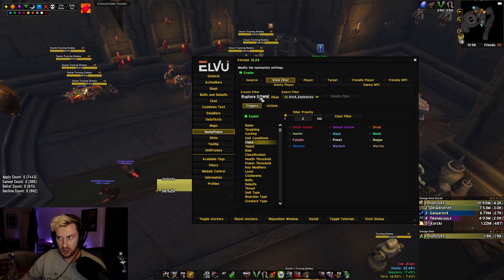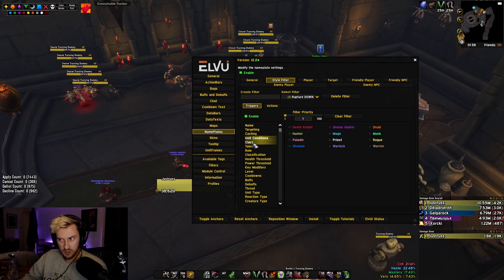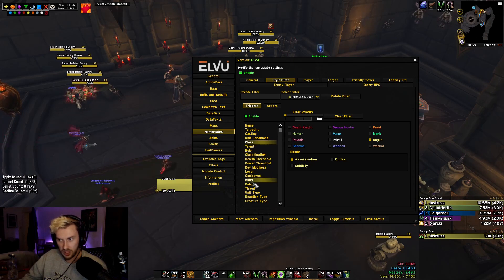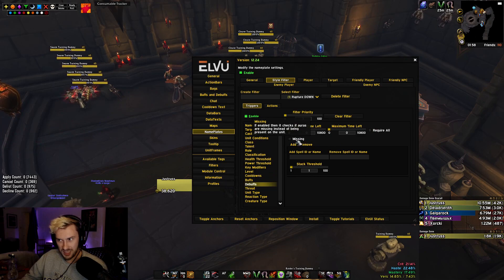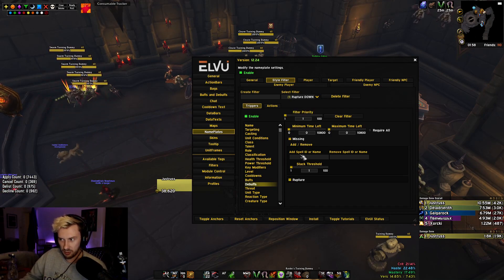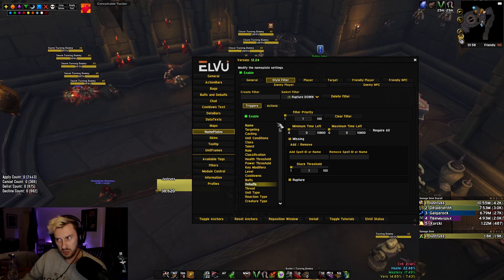I'm going to create a new filter and call it 'Rupture Down.' This one is for when I don't have a rupture on a target — it only shows when rupture is missing. Click OK, enable triggers, set class to Rogue Assassination. Go down to Debuffs and put 'Missing,' because I want this to track when rupture is missing. Type 'Rupture' in the tracking box. Leave minimum and maximum time off for now, since we just want it to track when it's missing.